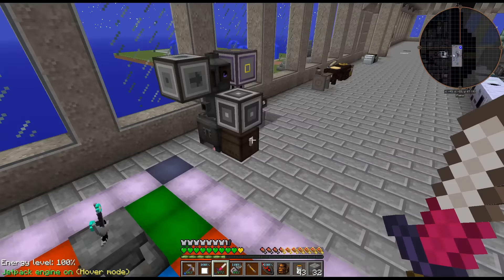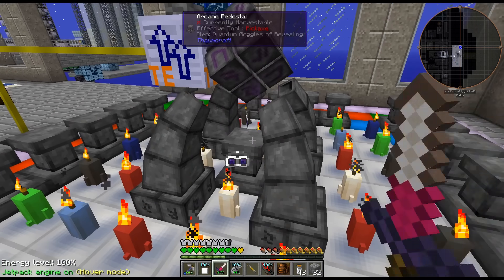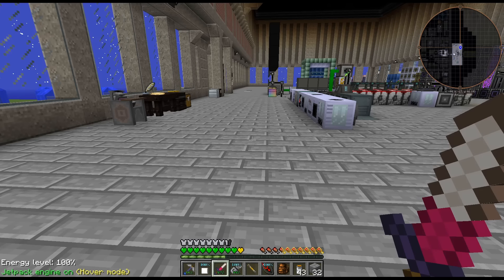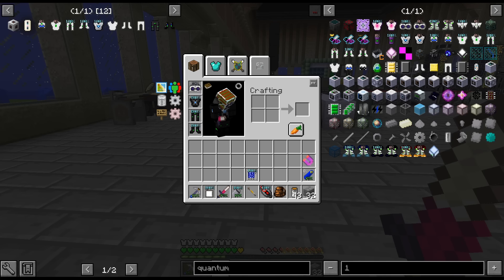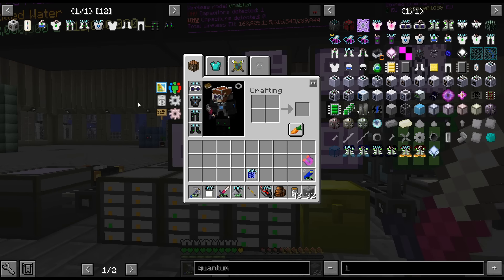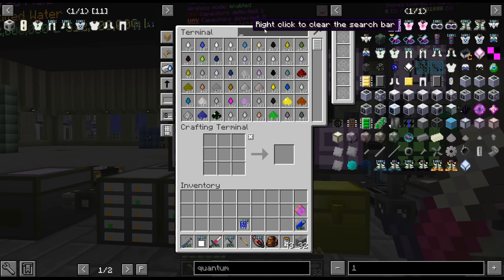We'll do the jetpack last just so I don't accidentally... There might be a quest for it too. Does the quantum one automatically... The quantum suit automatically eats canisters from your inventory. It's funny I'm still using tin cans as well — I've been using those since we hit HV. So quantum is done. I guess we'll move on to the legs.